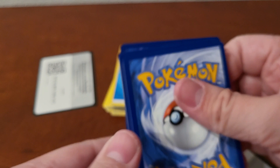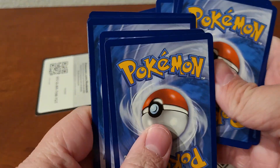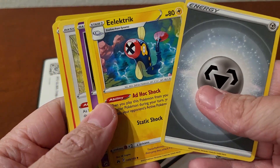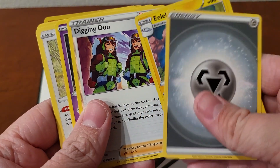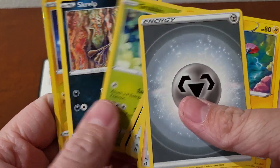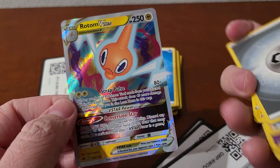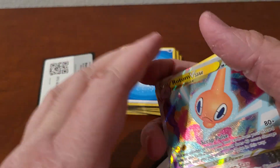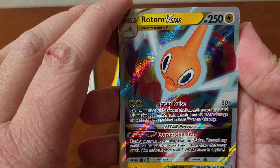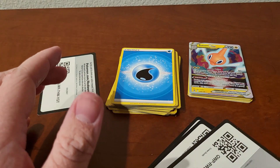There we go. We got steel! Digging, Bidoof, we got the sand guy again, Shinx. And you know what — Rotom V-Star! There we go, there's a hit! Not too bad. Very rainbow color in the back, that's nice. We'll actually set that off to the side.